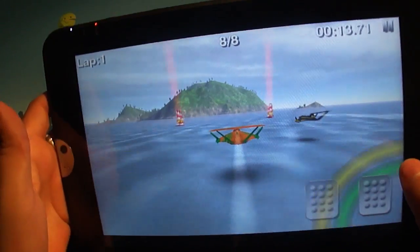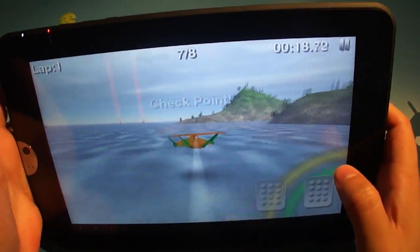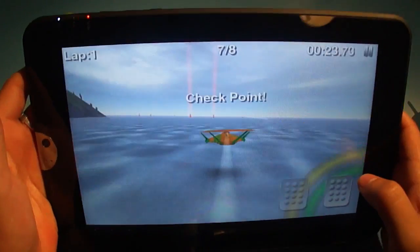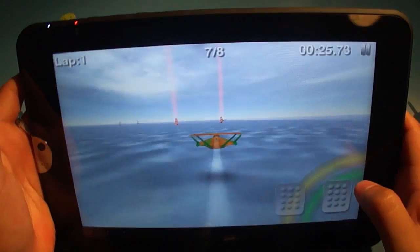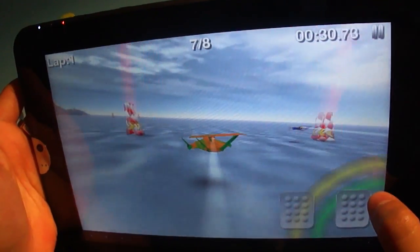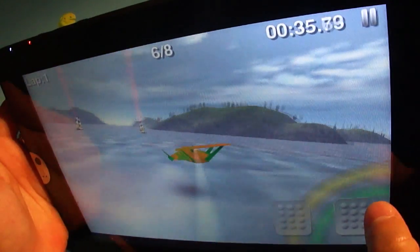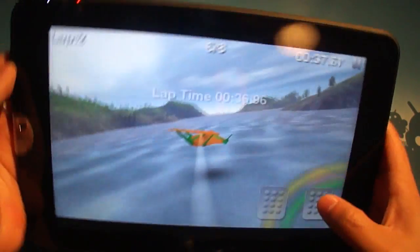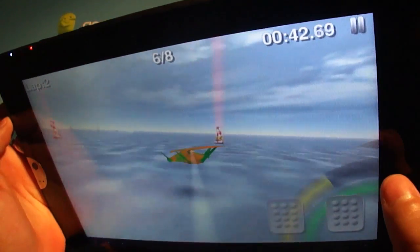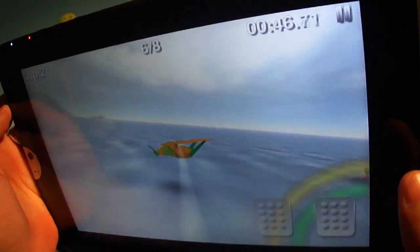Now you can wipe out if you crash into something. I'm waiting for a straightaway to show you guys the boost. Now that we've got a straightaway you can hit the boost — that's the yellow beam. Try and make up for some lost time. The left pedal is your air brake, which is the green beam.